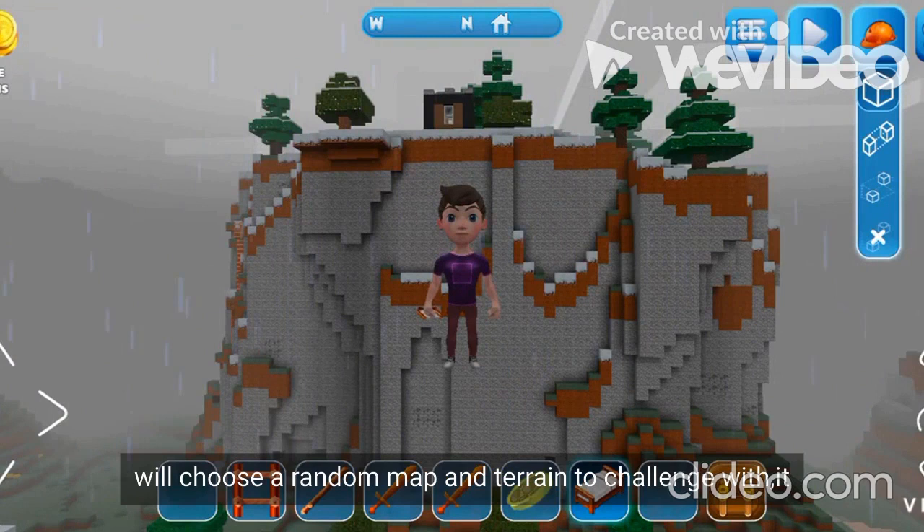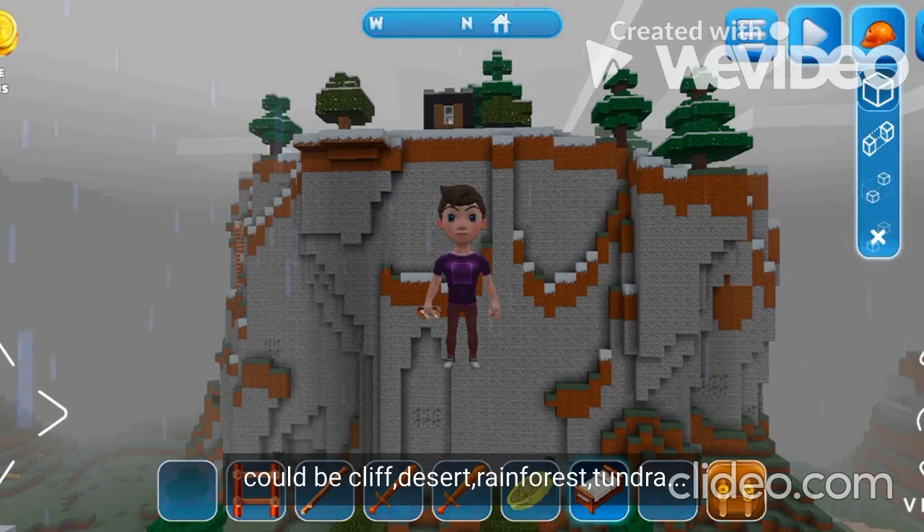It could be a cliff, a desert, green forest, or tundra. Today I will choose a map for hills and cliffs.